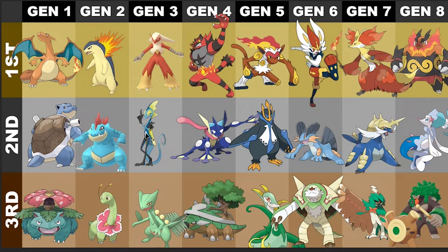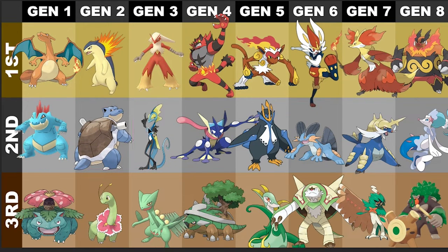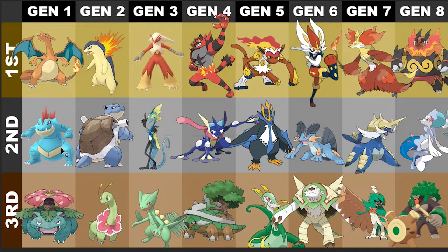I really dislike Gen 5 starters for some reason. I love the story, I just dislike the starters for the most part. My favorite starter is Oshawott, but I hate the way Samurott looks. I gotta put Emboar at the bottom — I get the Journey to the West inspiration, I know it was based on America or whatever, but I just dislike the way Emboar looks. Samurott gets second despite me disliking its design, and Serperior — big snake, I can dig it — is definitely the favorite out of these guys.